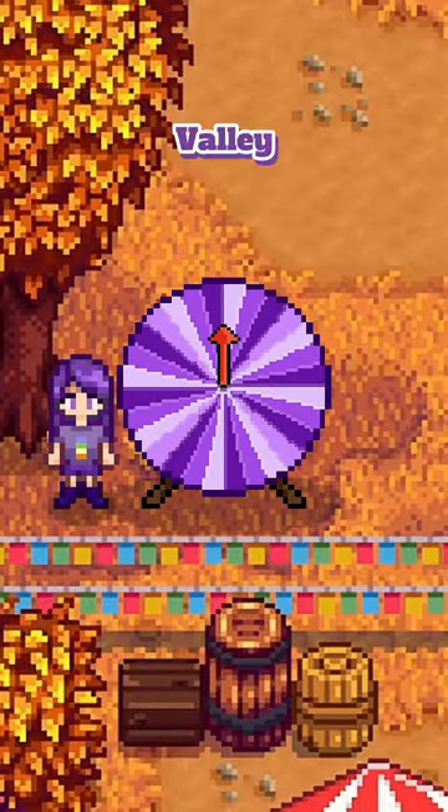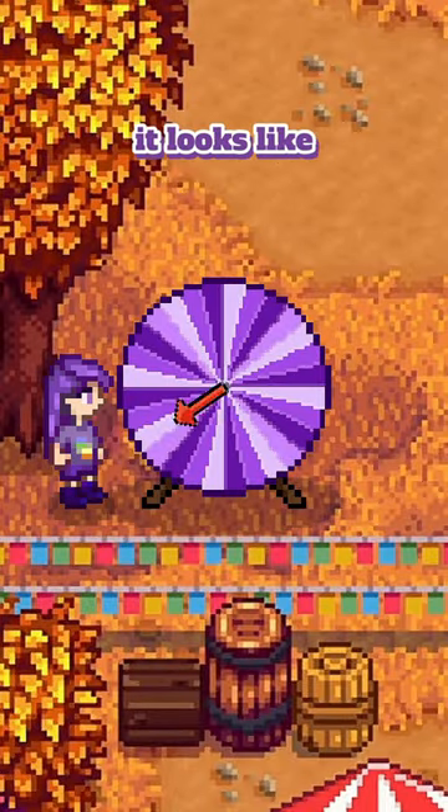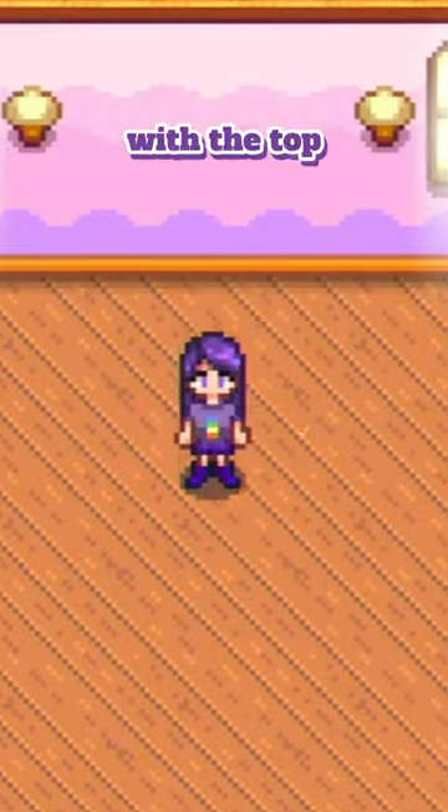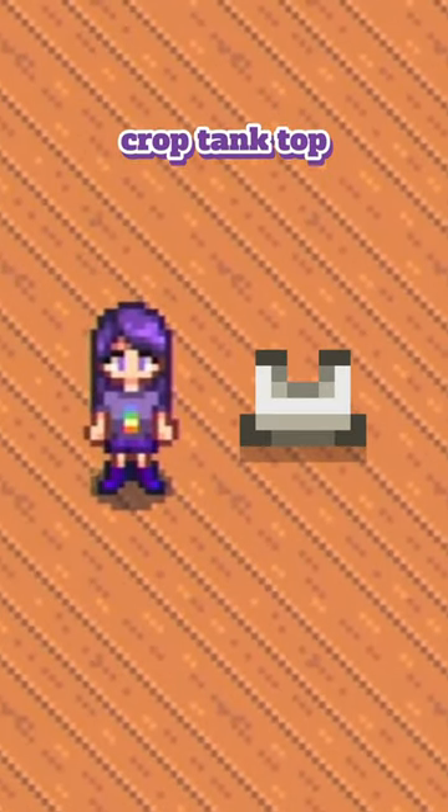Making a random Halloween costume in Stardew Valley every day. To start off this series, it looks like we're going to be making a cowgirl costume — and more specifically, the cowgirl outfit from the Barbie movie that came out this summer. Not sponsored. Starting out with the top, I'm thinking we should go for the cropped tank top.